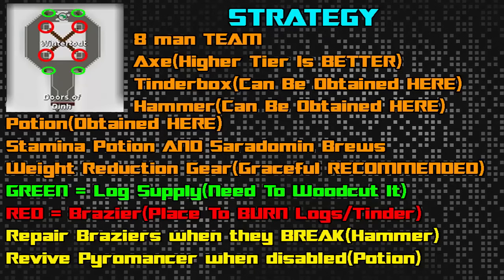There are 2 strategies for farming points. If you're trying to farm kills for a chance at getting the pet, get 500 points and end the round as quickly as possible, reviving the Pyromancers using the potions and herbs found on the east and western walls. If you're trying to farm points for more rewards, leave the Pyromancers dead — the Wintertodt cannot take any more damage once all of them are dead, allowing you to farm points continuously. Keep in mind you will continue to take passive damage, and if you run out of supplies and have to teleport out, you lose all of your points.